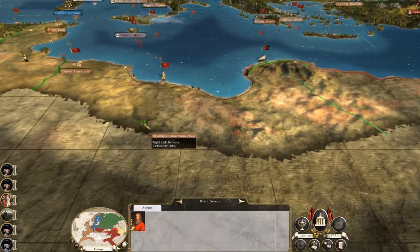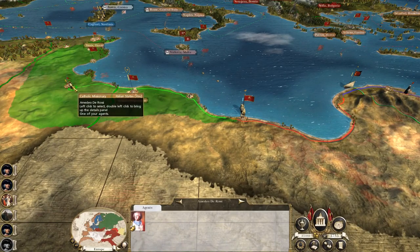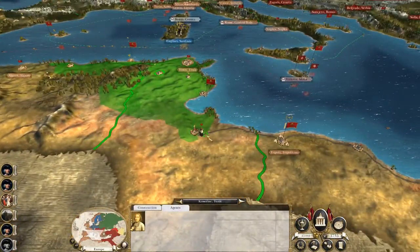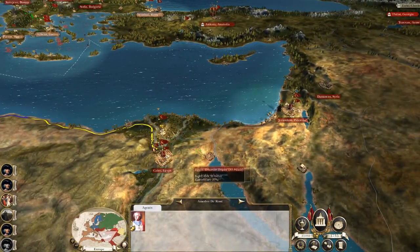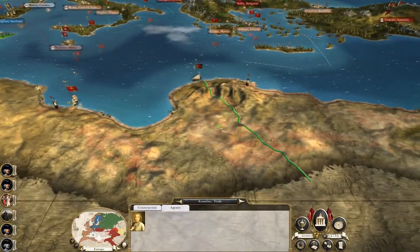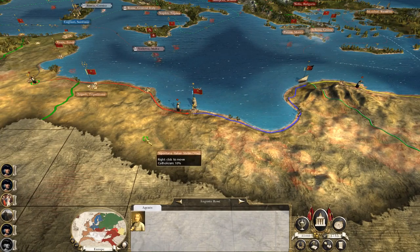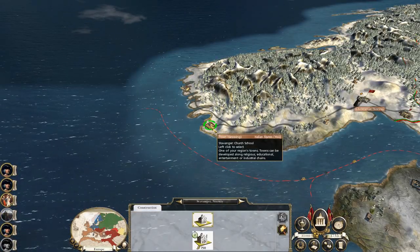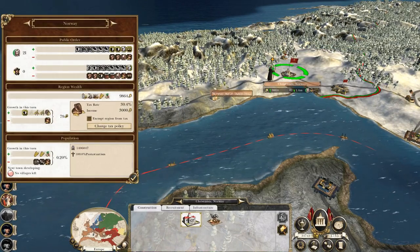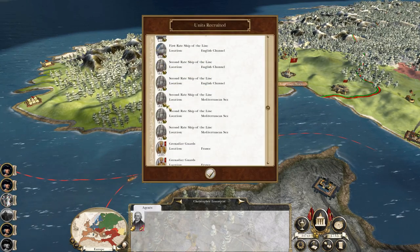So you can march on to Damascus. I've got an agent in Jerusalem and an agent in Cairo. You march on to Cairo instead. I've got an agent here as well - same portrait but it's a different guy. I've got four actually. Okay - one to Cairo, one going into Jerusalem, one into Damascus. You move on to Baghdad, because the priests do give us intelligence as well.